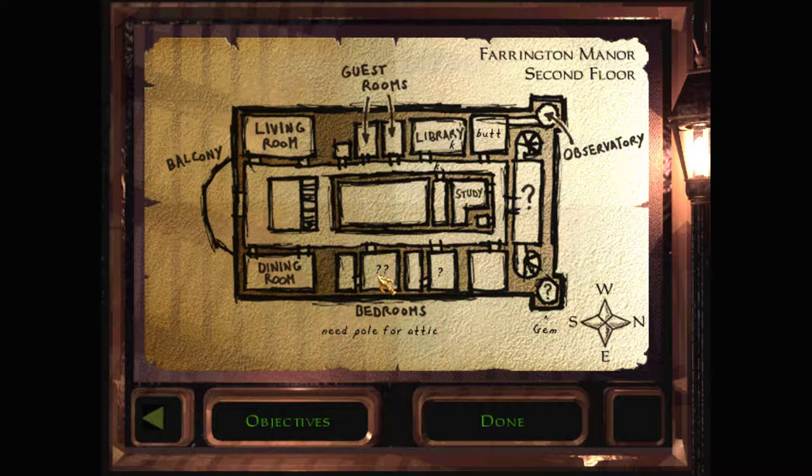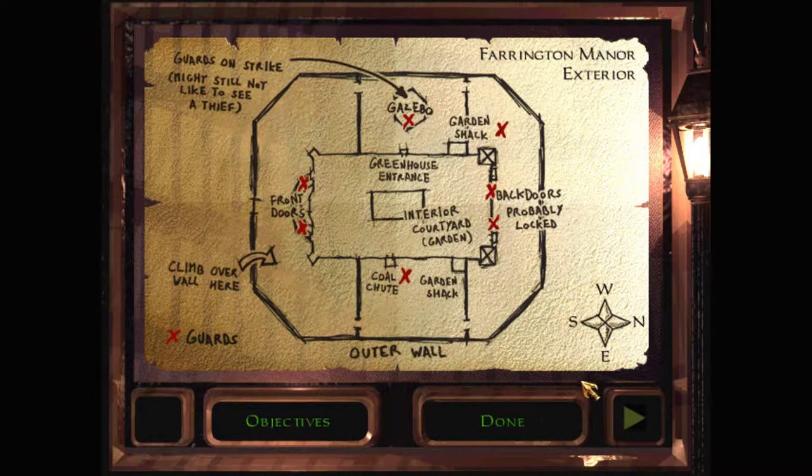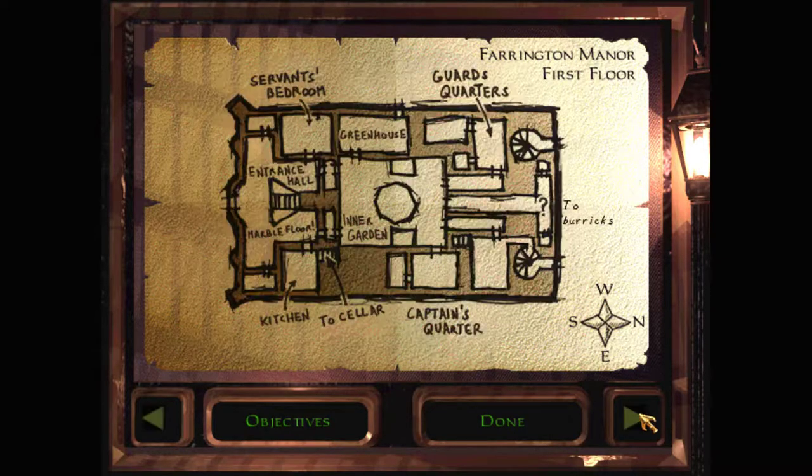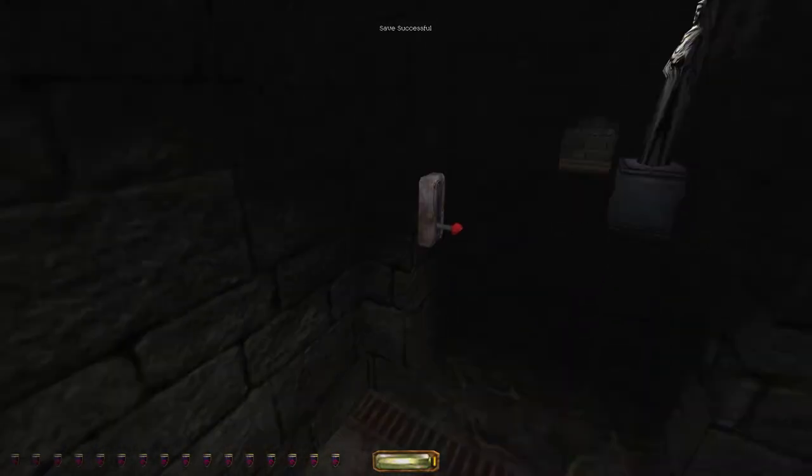We still have some stuff upstairs to deal with. There's a pole for the attic needed here, a passageway into this sealed off room somehow, a safe in the library we don't have a key for, some buttons by the observatory we don't know what to do with, and we need to find a way into this tower. But none of that is immediately pressing. We should probably explore and see what the guards are up to as well. Let's see what we have down in this underground area.